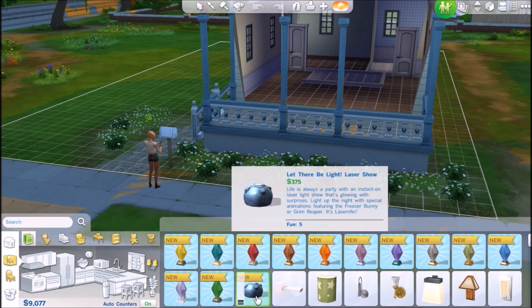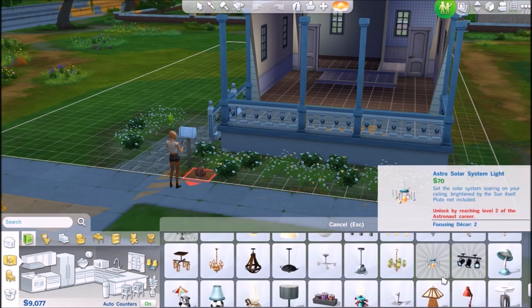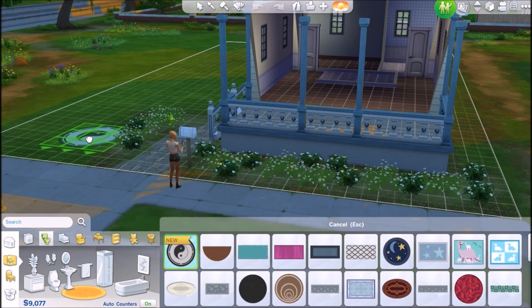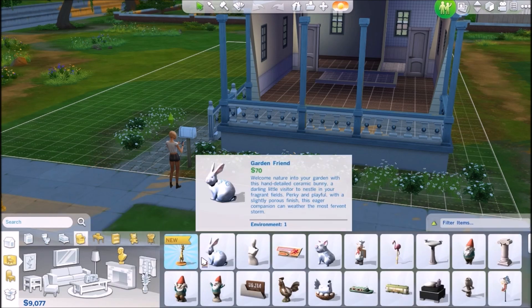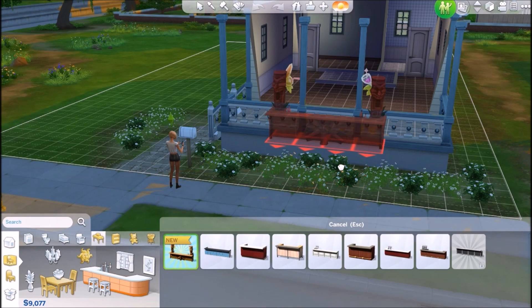There's a laser light show — 'life is always a party with an instant-on laser light show glowing with surprises, featuring the Freezer Bunny or Grim Reaper.' So this laser light show came with it which we'll definitely have to look at. We also got a yin yang rug and some sculptures — and this is the Tiki Bar, which came from owning all the Sims 3 games.